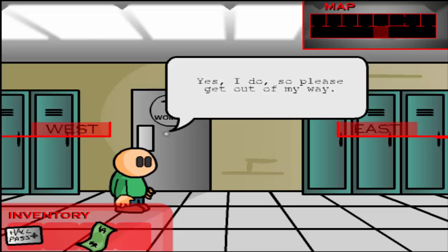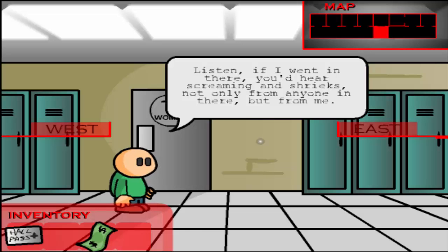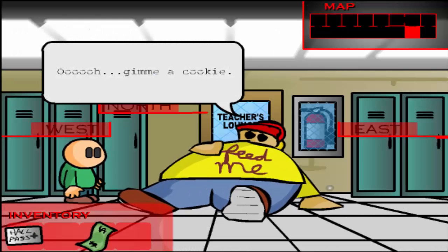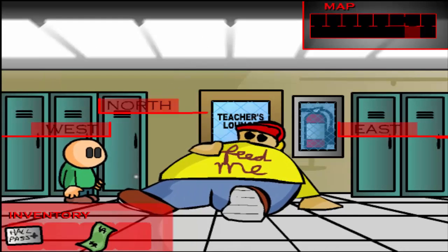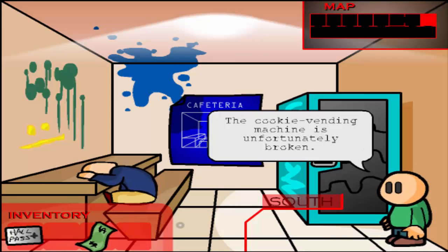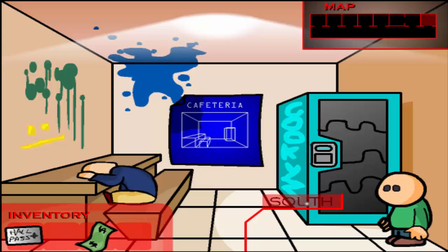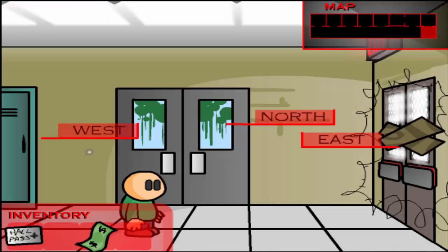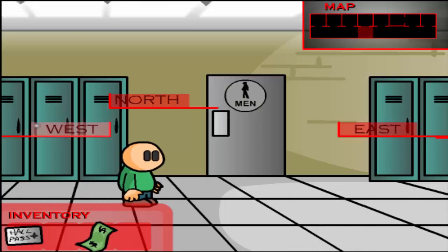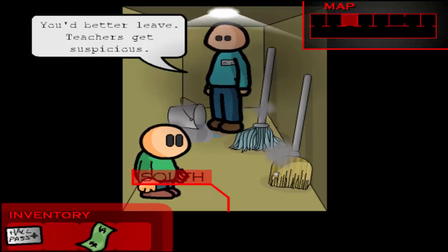Yes, I have a hall pass — so please get out of my way. This school has seven students and more than 50 lockers — what the heck? Give me a cookie. I think there's got to be a vending machine, maybe. It's a cookie vending machine — unfortunate. I'm trying to get out of here. There's got to be a wrench or something to get it fixed. I'm going to check all these lockers, or maybe the janitor's. There's no wrench in here.